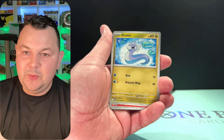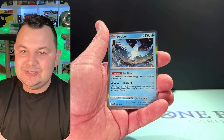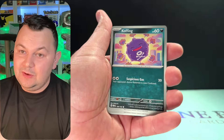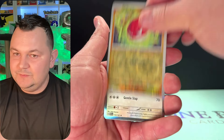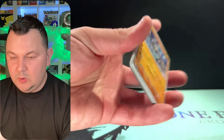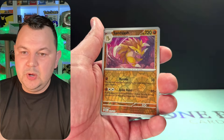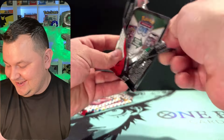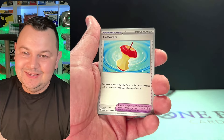Six packs left — Bulbasaur, Dratini, Rhydon, Exeggcute, Caterpie, Rapidash, and Articuno. Come on, five more packs. Mew and Voltorb and a Chansey — almost there. Three more packs — actually four more packs. Jigglypuff, Staryu, Graveler, Arcanine, Ponyta, Sandslash, and a Charizard EX — let's go, what a banger!